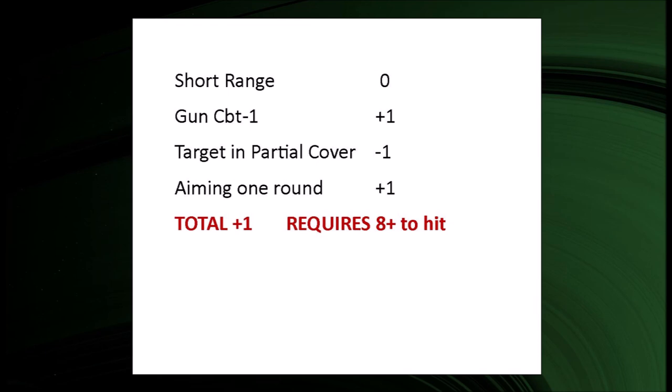The attack roll is 8 or over as always. Rolling against hijacker one, we roll a 7 — add the 1, that's an 8, so it's a hit. Rolling against hijacker two, we roll a 5 — add the 1, that's a 6, so that's a miss. Hijacker two isn't hit.